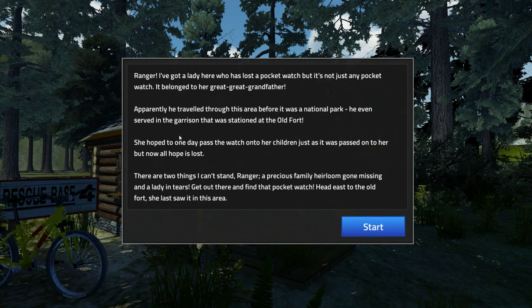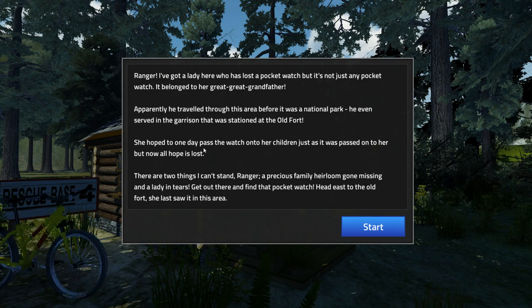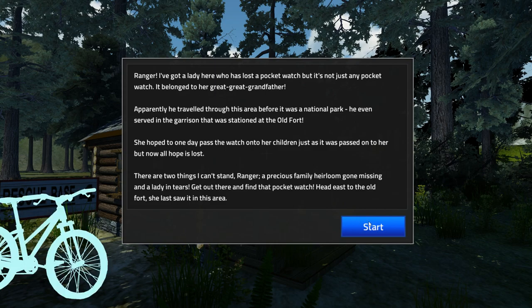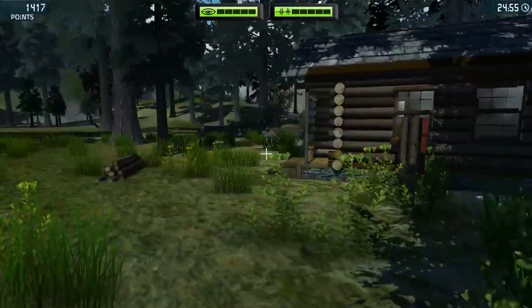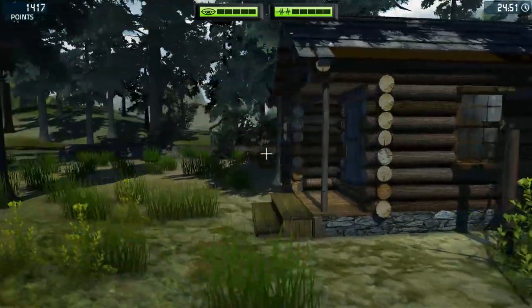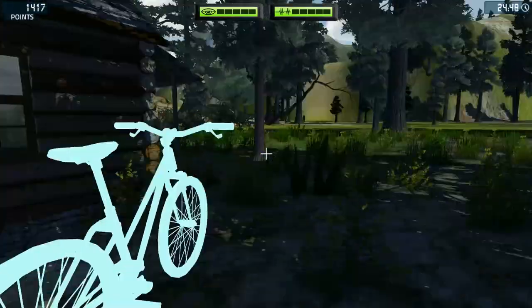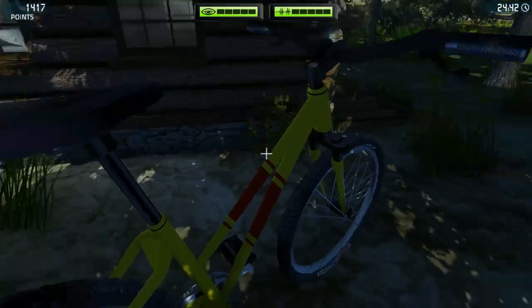Apparently he travelled through this area before it was a national park. He even served in the garrison that was stationed at the old fort. She hoped to one day pass the watch on to her children, just as it was passed on to her. But now all hope is lost. Well, maybe not. There are two things I can't stand, Ranger - a precious family heirloom gone missing and a lady in tears. Yeah, I know how you feel. Get out there and find that pocket watch. Head east to the old fort. So it's been here for like hundreds of years? Or like 50 years? Or 20 years? It's not really clear when I need to buy any of the items in the shop. It seems right now I don't need to. So I'm just going to go on the crazy bike.